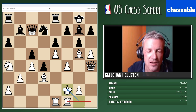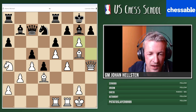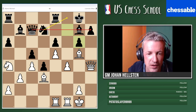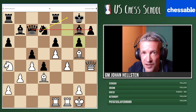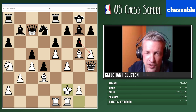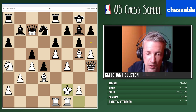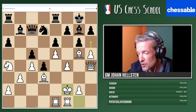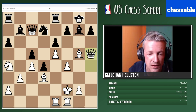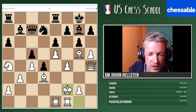If you take on g6 first, I can take with the f-pawn and clean the seventh rank for defensive purposes — knight f8 — so that's not optimal. Much better to do what Kind King Sam says: king f2, keeping the tension. Two reasons: we don't give Black extra defensive possibilities, and we keep h6 in the pocket — maybe on one rainy day we could play that. Pawn takes is also very ugly for Black, it just helps White's attack.